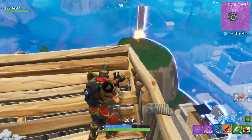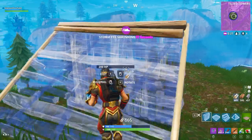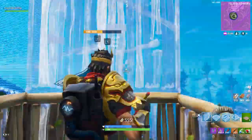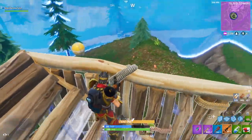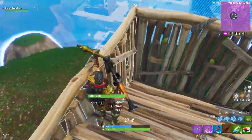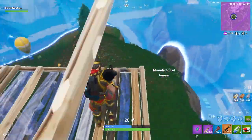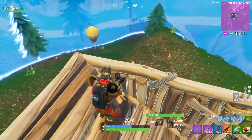Just to recap: deal damage to opponent structures, search chests in Haunted Hills, build structures, visit different taco shops in a single match, follow the treasure map in Moisty Mire, shotgun eliminations, and eliminate opponents in Lucky Landing. That is pretty much all you have to do for the week 9 challenges. To me personally, it sounds pretty easy — up until the search chests in Haunted Hills, that'll probably be the difficult one. But other than that, very easy challenges.